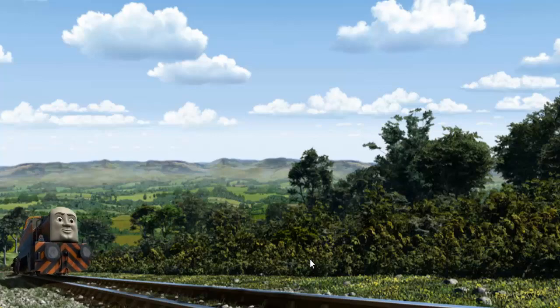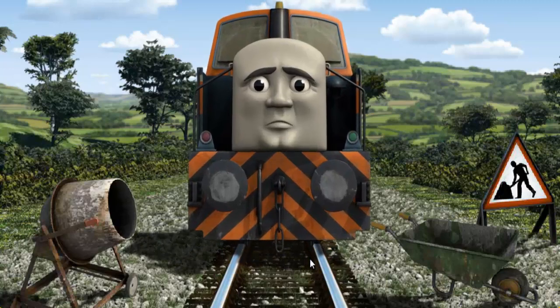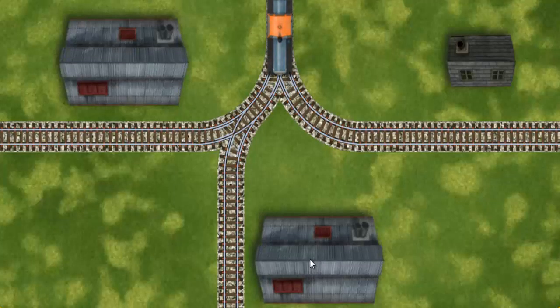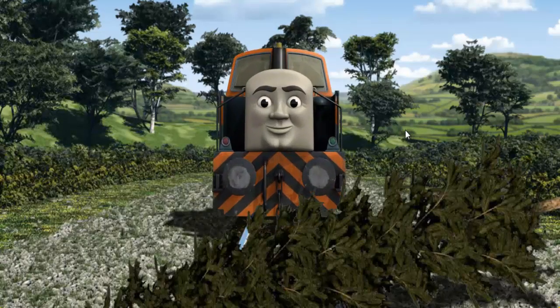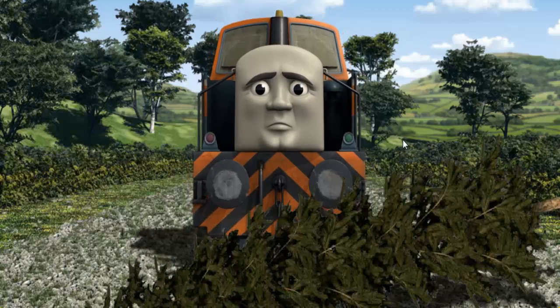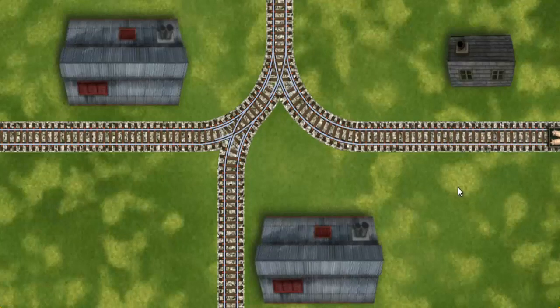Den went through the countryside. Suddenly, Den had to stop. Because of track repairs, he would have to go another way. Help Den find the track that goes nearest to the smallest building. Den was on the wrong track. He would have to go another way. Find the track that goes nearest to the smallest building. All clear!